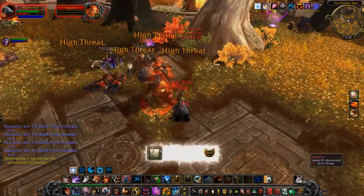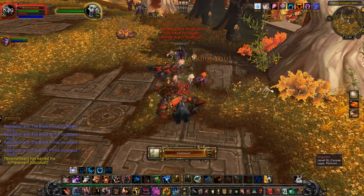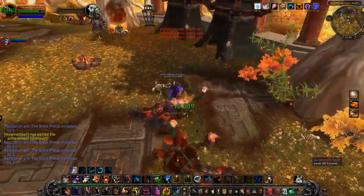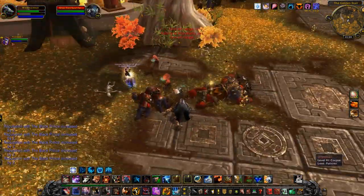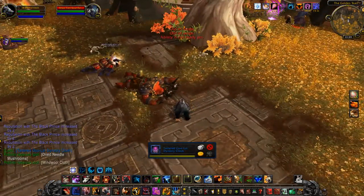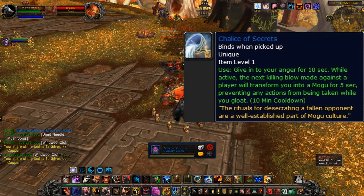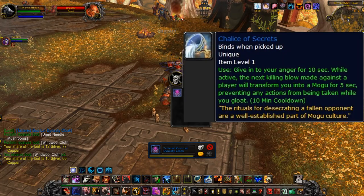We finish up Urgalax, and that gives me 'Glorious' — the achievement for getting all the rares down in every zone. We check and see what he drops, and nothing — no special item. Normally what he drops is called the Chalice of Secrets. Fun little vanity item, not a whole lot of use, but it doesn't take a trinket slot or anything, so no big deal.